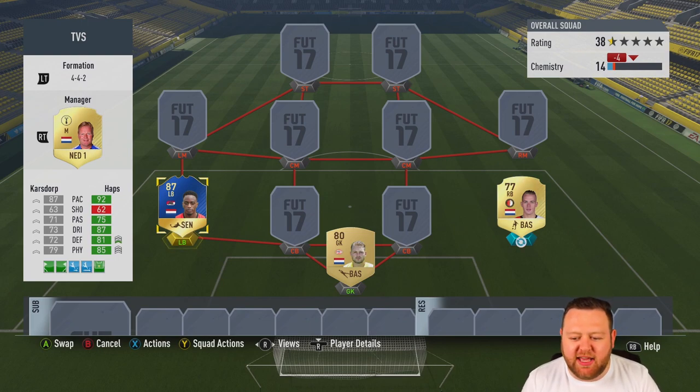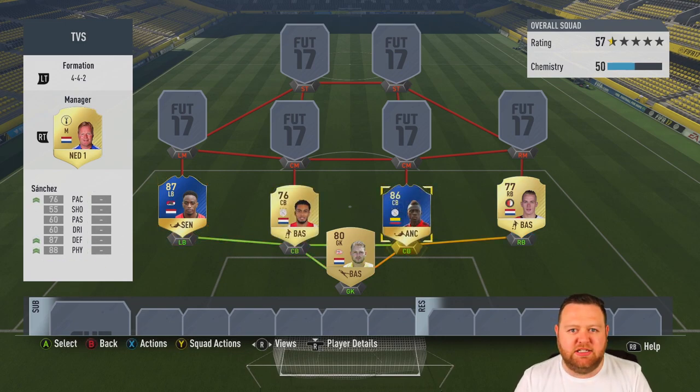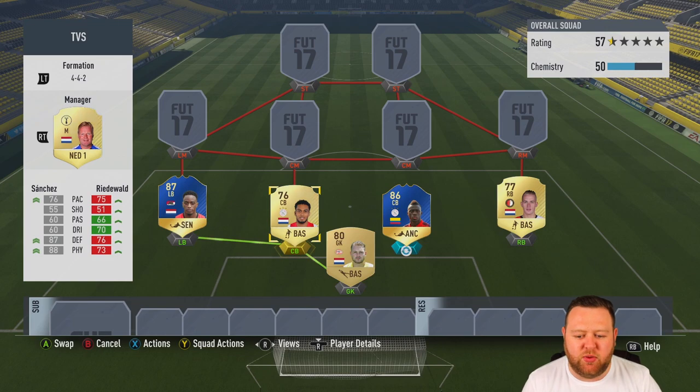Our first battle today is between Karsdorp, the sweaty right back, and Team of the Season Haps. Both of them look actually very, very good in terms of stats. Karsdorp already has a TOTS version available as well, but for now this is Tots vs Sweat — I need half my players to be sweaty and half to be TOTS.